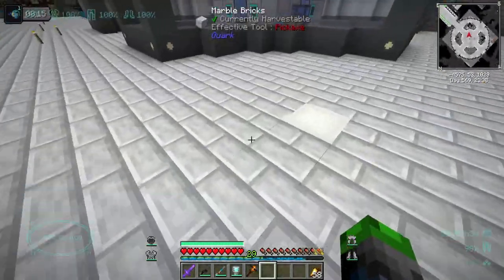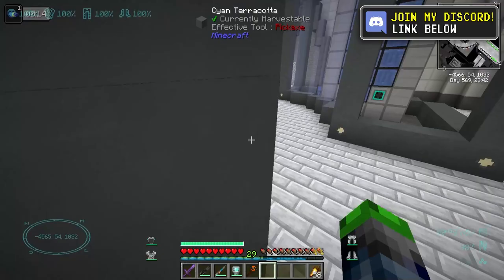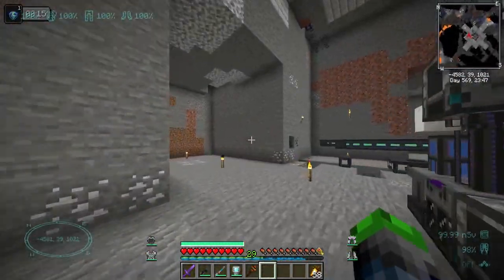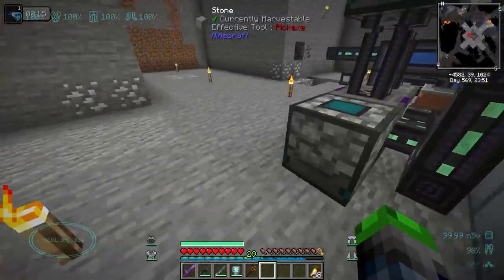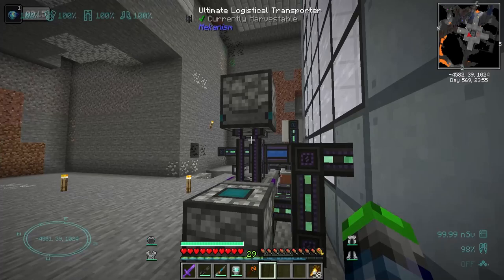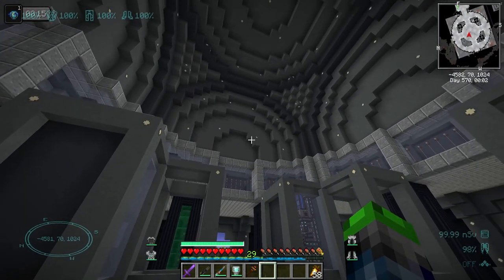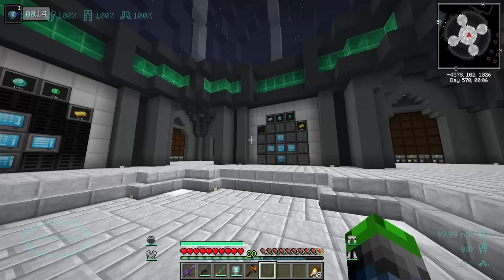We're also going to be moving our fission reactors down here — I've cleared up some space for them and this whole room will be dedicated to that. This is my concrete-making area. But there's one big thing: remember that top room I showed you that was going to be our central hub? I have kind of completed it. I kept changing things so I scrapped the recording, but here it is — this is going to be our main area where we do everything.